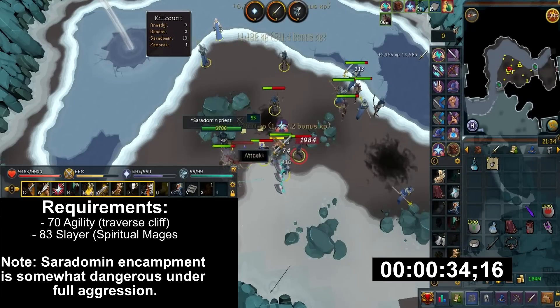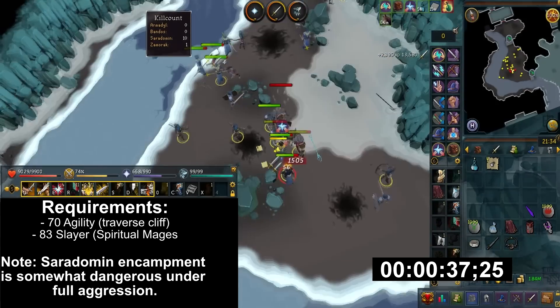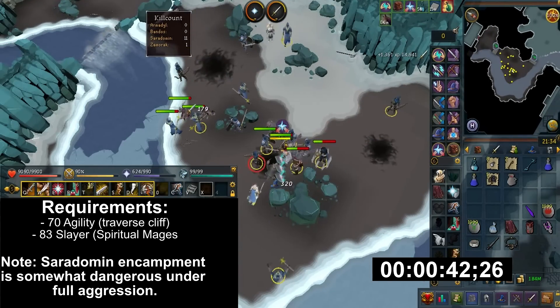You'll need 70 Agility to traverse the cliff. The other requirement for this method is level 83 Slayer to kill the spiritual mages inside.